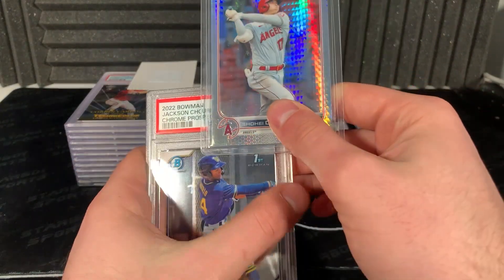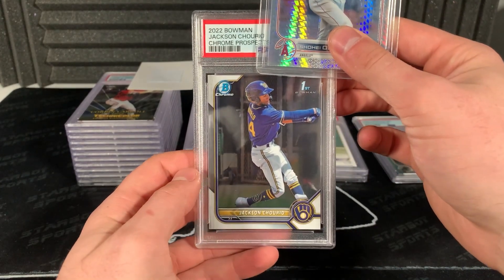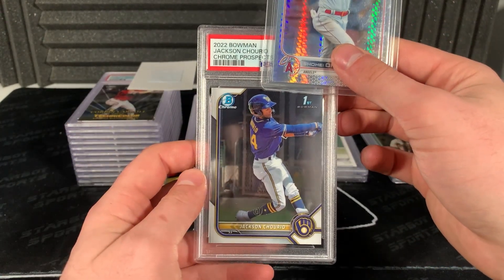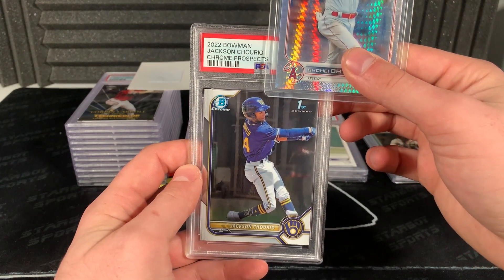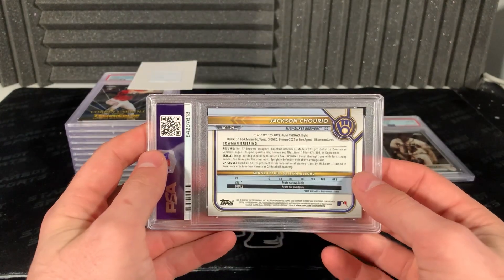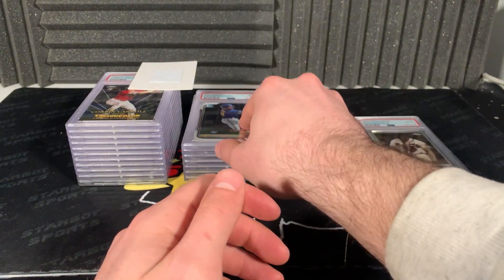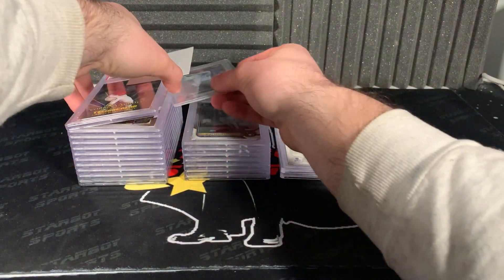Here's one that would be sick if we got a 10, because this dude just got paid and his stuff right now is pretty hot - just the base 2022 Bowman Jackson Chourio. Three, two, one - 10! Let's go! Good, I was hoping that one got a 10. Nice looking card. His stuff is popping - got paid, got a bag.